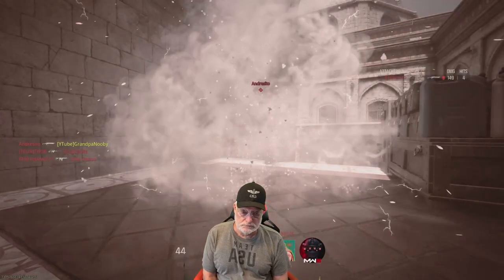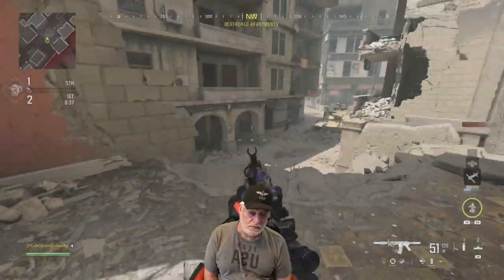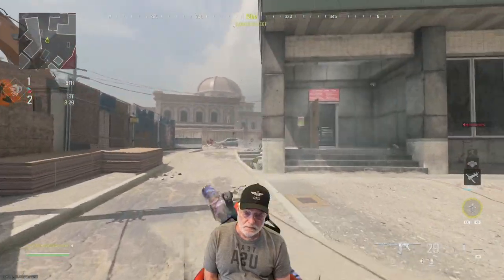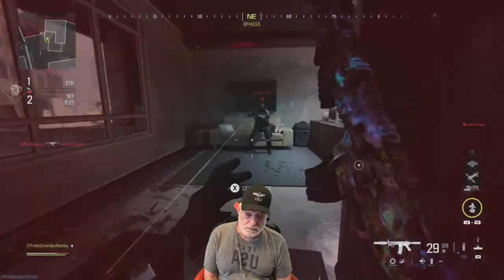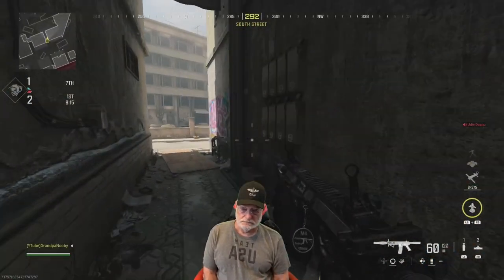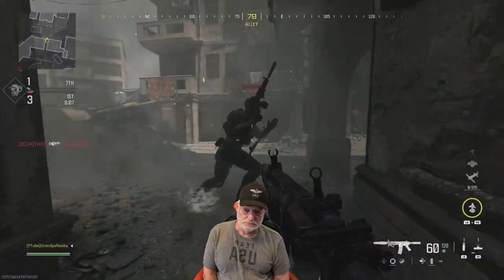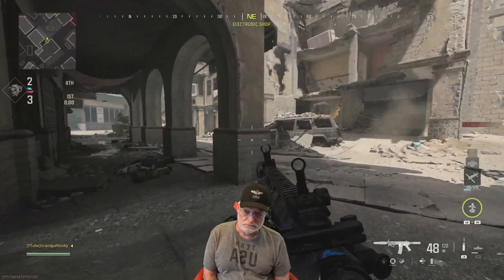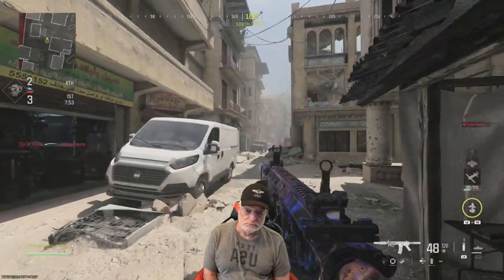The first map I got into was Invasion, and I thought if ever there was a map that might be good for the Casey config it would be Invasion because the sightlines are a bit longer. The one thing about Invasion is I've never been on one where we've gotten all the way to 30 kills because you have snipers hanging out at the edges — it's just not conducive to free-for-all. Two minutes in, grandpa only has one kill, but the good fire rate is effective up close, so the Casey config is almost like an AR at distance and an SMG up close.